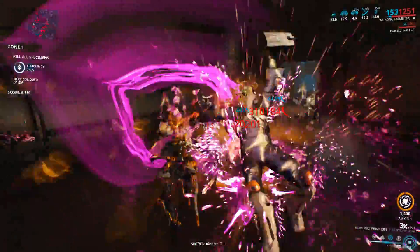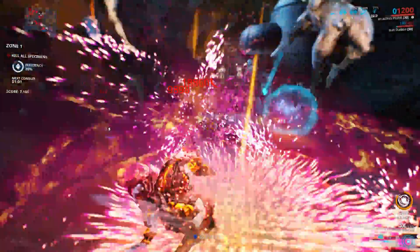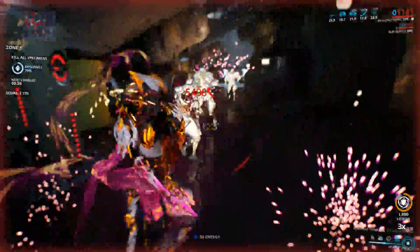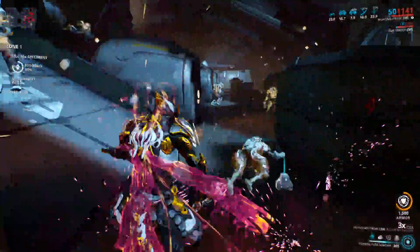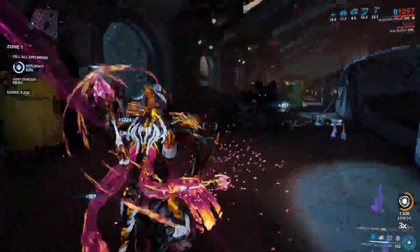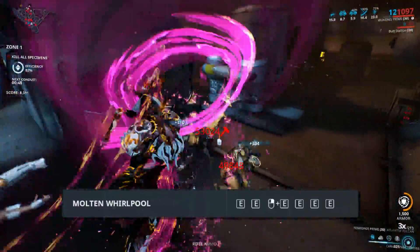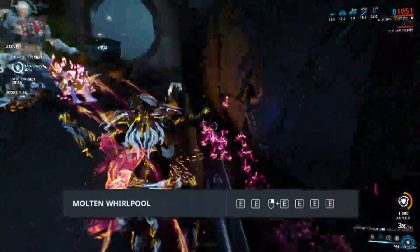With these stats, you gotta run Blood Rush, and Ninkondi has always been a great candidate for Condition Overload. I'm sure there'll be other builds out there, but this is my version — I'm a pleb without a Riven, so I gotta make do. I'll be mostly using the block combo, Molten Whirlpool. That multi-strike just deals some nice, juicy amounts of damage.